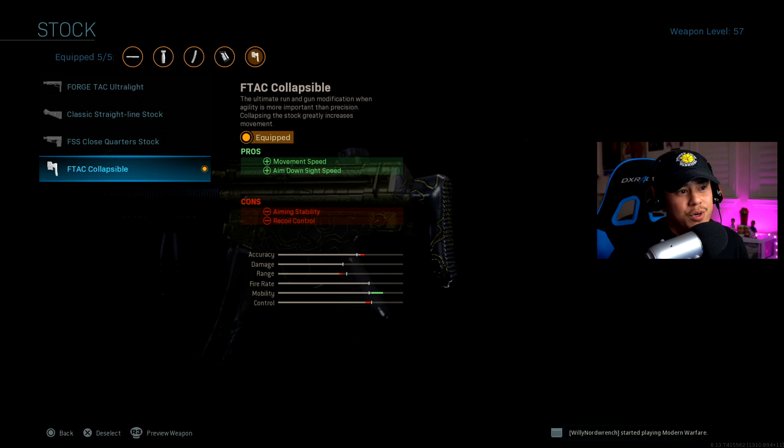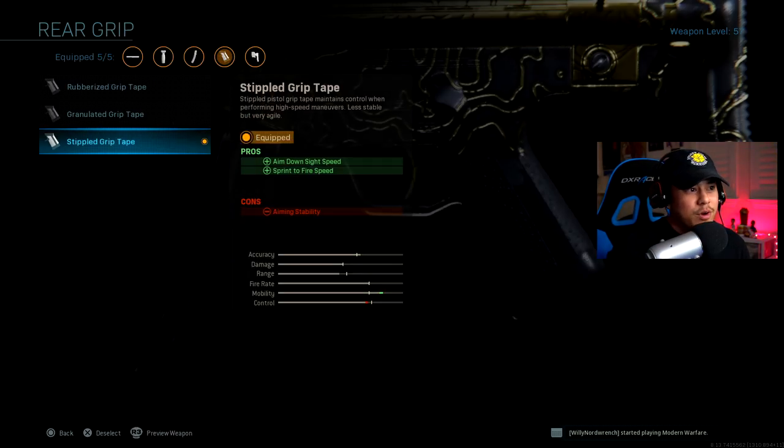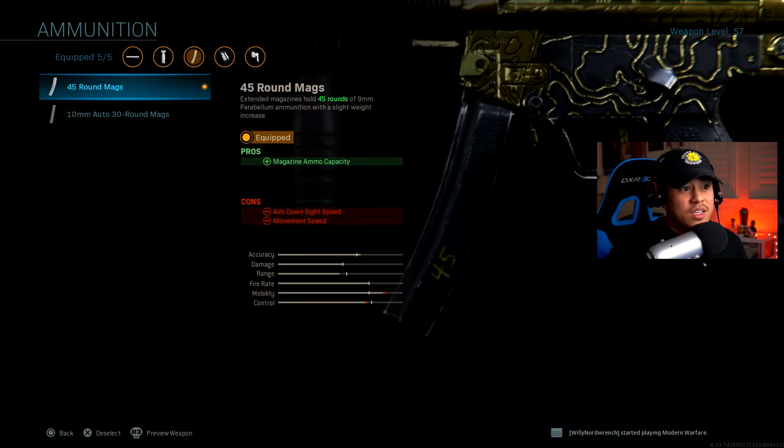When you get those kills, you cannot alert the enemy of where you are on the map when their teammates die. Moving on to the stock, we're using the F Tack collapsible stock — this will help you increase your movement speed as well as your aim down sight speed. For the rear grip, we're using the stippled grip tape, which increases your aim down sight speed as well as your sprint-to-fire speed, so you can fire your weapon a lot faster after coming from a sprint.